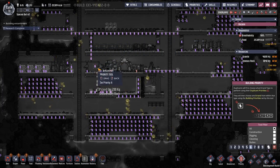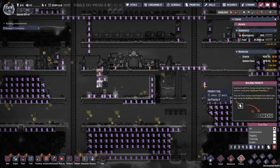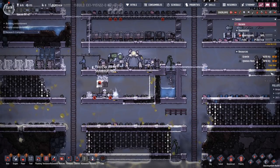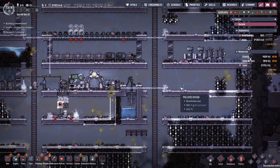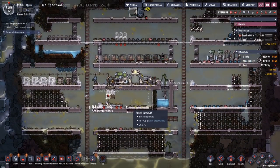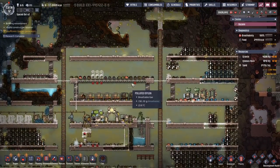We want to make the electric network higher priority. Then we have sand - we're going to take this one and go sand, just to see if sand is a problem. We don't have a lot of sand, but I think when we have a crusher we can crush some more sand and that's going to be good. No seed available for all of these - that's kind of problematic.